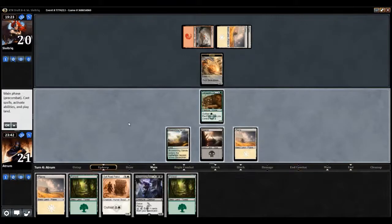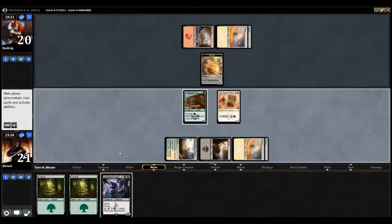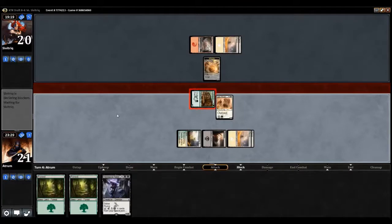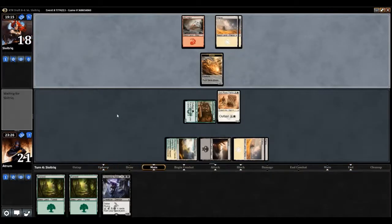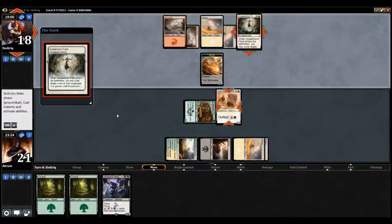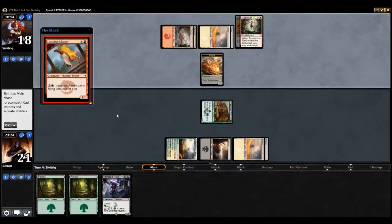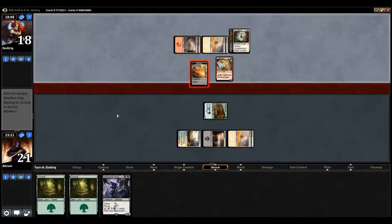We'll run out the Salt Road Patrol this turn and then next turn we can start with some outlast action. We get to swing with our 2/3 as well, which is a plus. Depending on what we draw we either get to outlast one or both our guys. He goes for the Salt Road Patrol — the one that doesn't do much — he really just wants that two damage. I don't get it, I'm just going to take two.